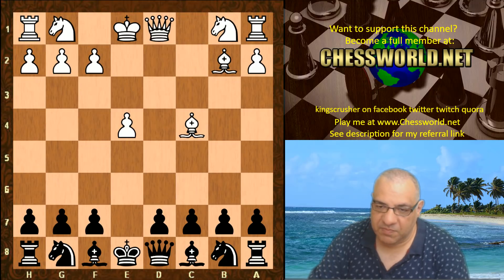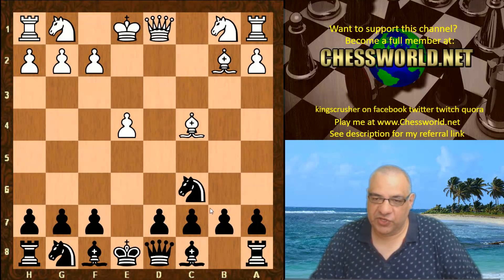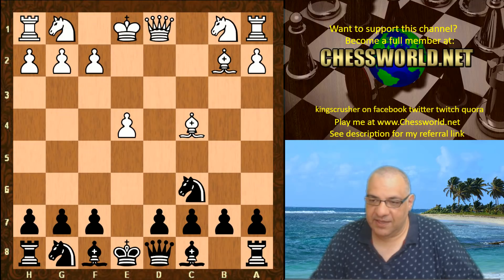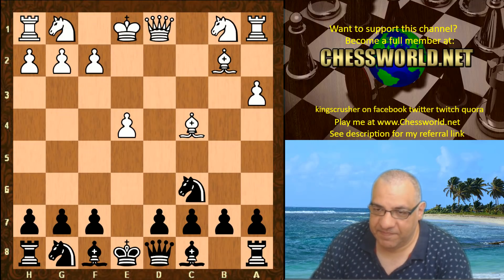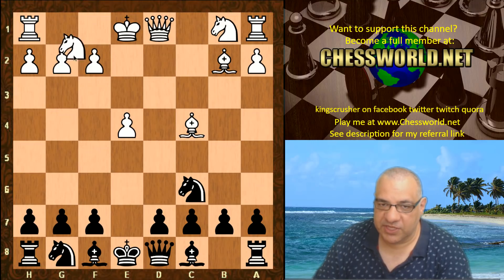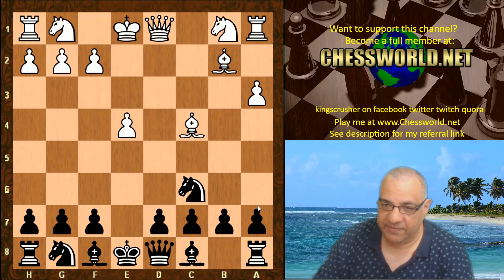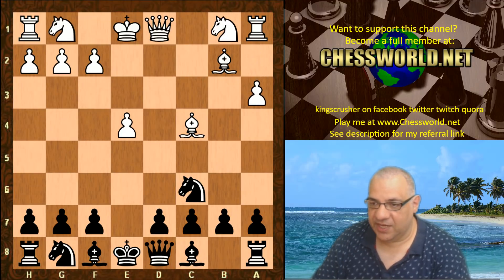Leela's first move here is to play Nc6. It's already a very precarious position — you don't really want to make too many mistakes here. White plays a3, which is slightly unusual. The usual move according to a chess opening book is Nf3, but we have a3, which has some benefits to stop checks.